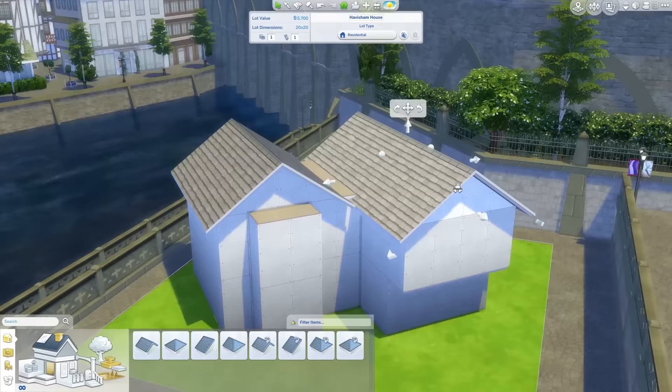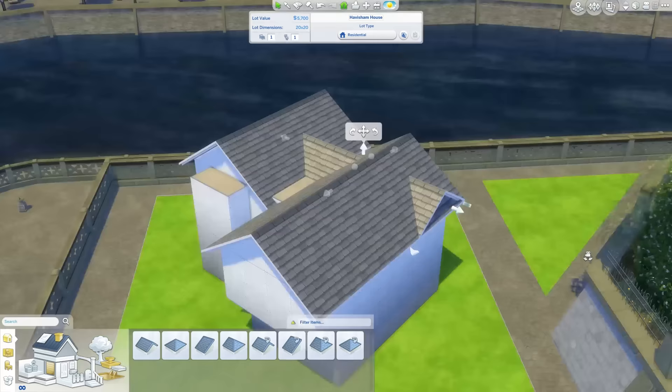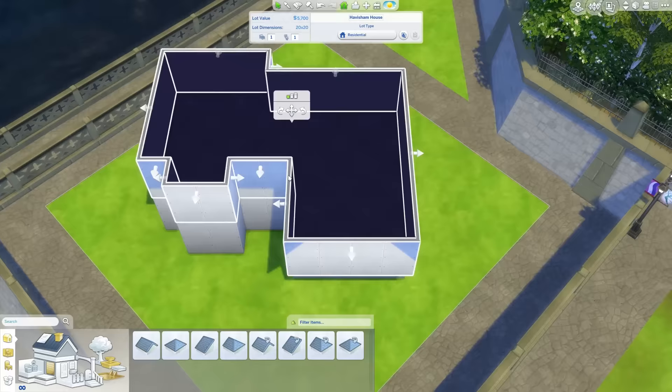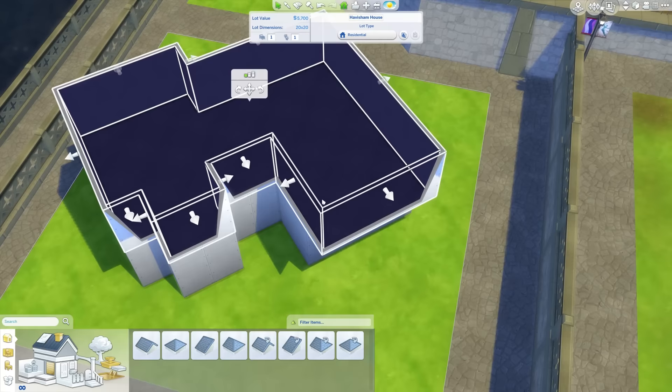So I've decided to do this home on the 20 by 20 lot in the old town area. And I did it all on diagonal, which I thought would be a little bit of fun, because I think it looks a little bit cooler, especially on this particular lot. Having it on the diagonal makes sense because the entrance on that one corner is the only area you can get into the lot.